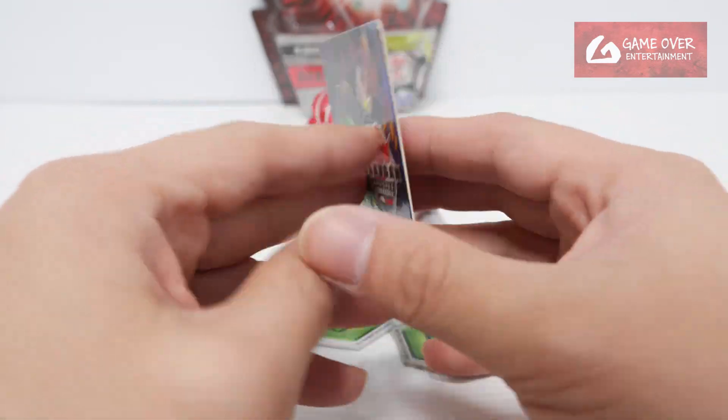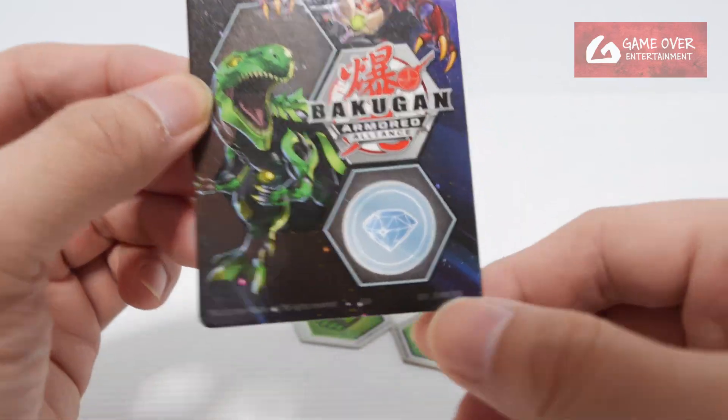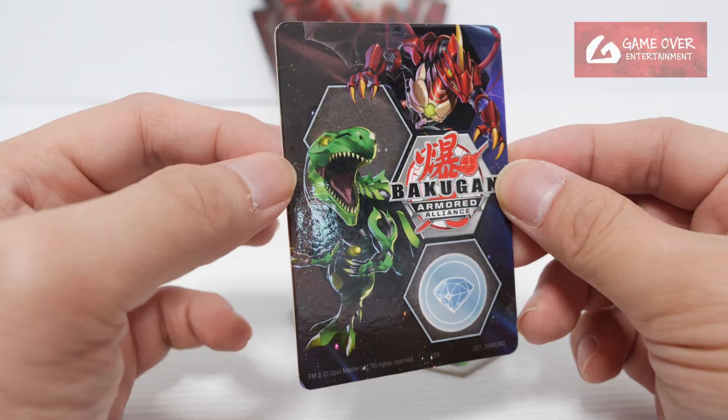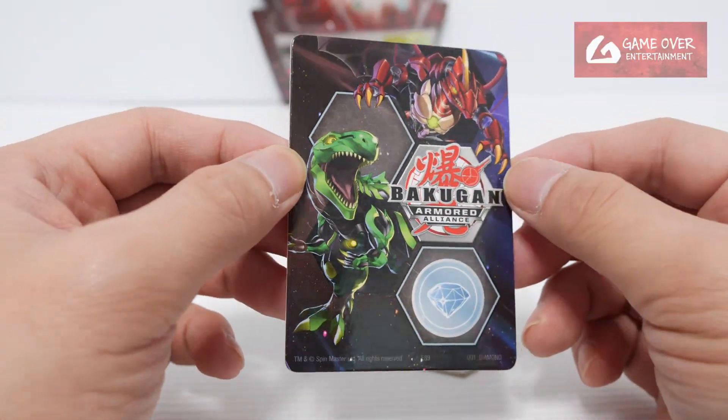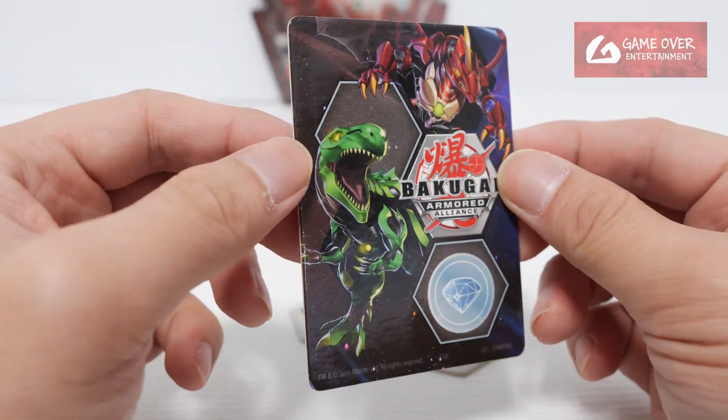So what gate card did we get? It's actually called Diamond — the gate card is specifically called Diamond. Cool, so they actually had a card specifically for Diamonds. So that's 7 cards. This is a Diamond card, Claws and Dragonoid.